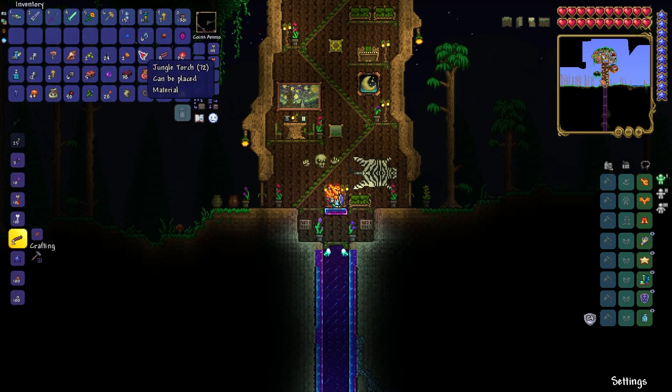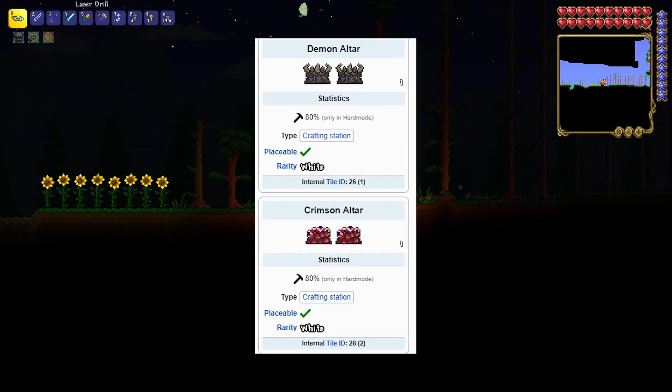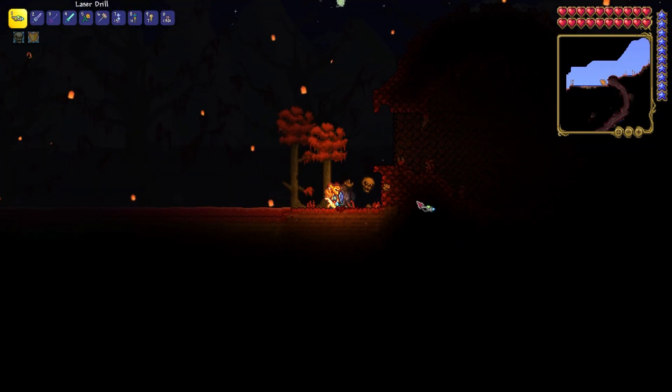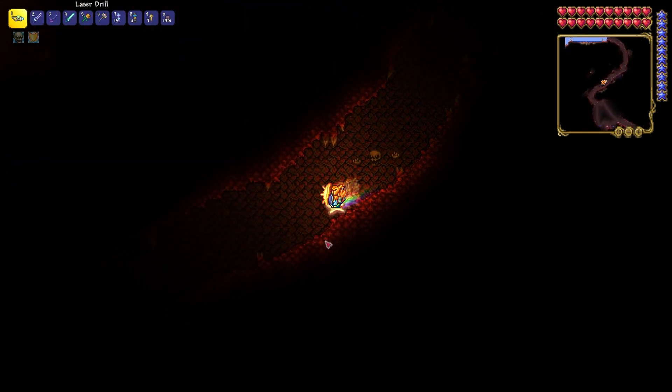I'll farm the lenses here. I'll be back soon - so I've got 6 lenses. To craft the summon item we need to find a Demon's Altar. In order to do this you first need to find the Crimson or Corrupt biome and go to the cave in this biome.